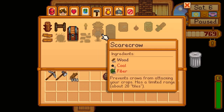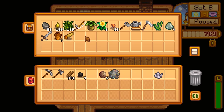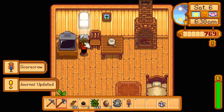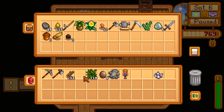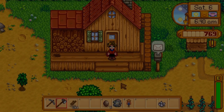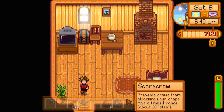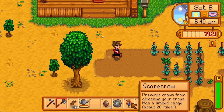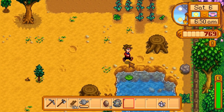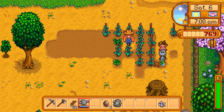Wait, there was something else that I can craft - a scarecrow. I need one coal, 50 wood, and 20 fiber. In that case, we're going to take the coal and the fiber and craft a scarecrow. We'll put the coal and the fiber back and keep that stuff. We've got a little bit of time. We'll go ahead and grab the watering can. We can place this scarecrow about 20 tiles out. This will keep the crows from coming to nibble on our crops. We'll take the watering can, refill it, and hydrate the crops.